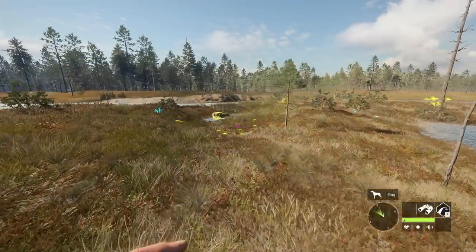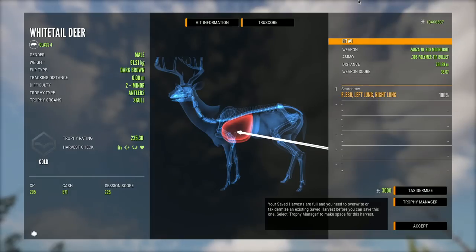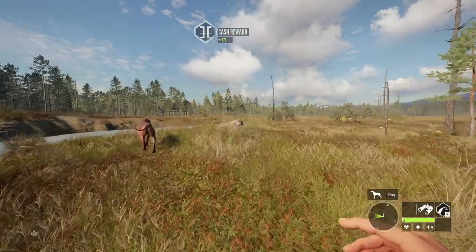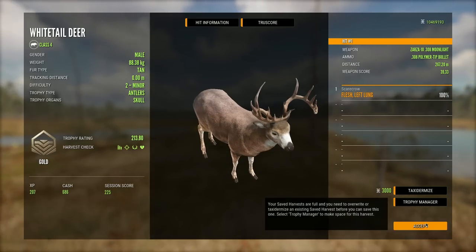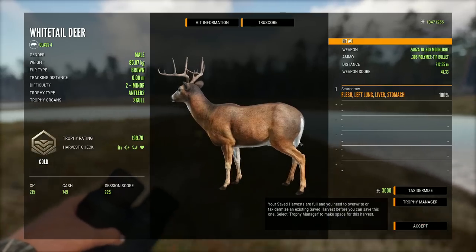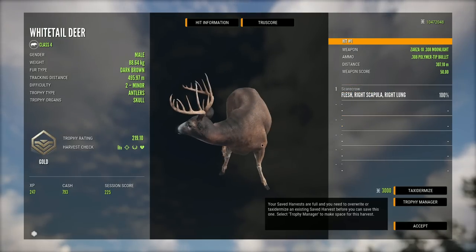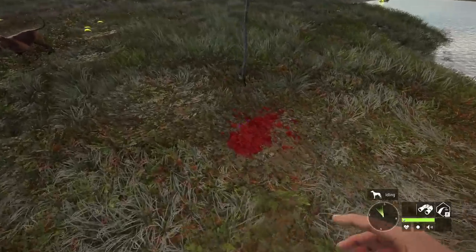I don't actually remember shooting two bucks at the beginning but there's one scoring 235 — a very solid deer, not a bad way to start. We're not going to spend all our time on whitetail, but we got ourselves a few decent bucks down. One of them was definitely the smallest of the bunch, and then this one scored 219. There was one even larger that I can't find immediately.